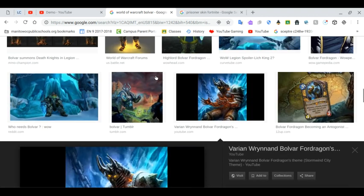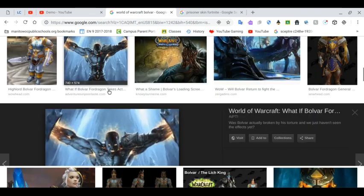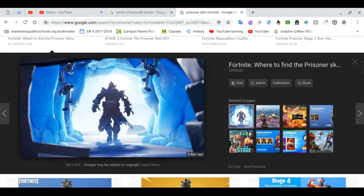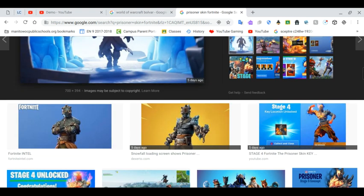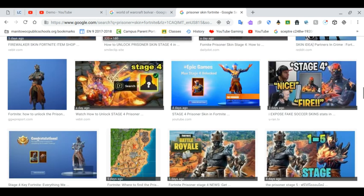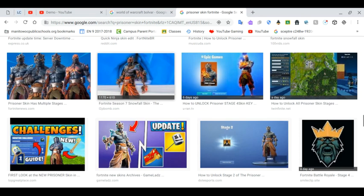You're probably wondering why I'm talking about World of Warcraft and Fortnite together. Bolvar from World of Warcraft definitely looks similar to the Prisoner Skin. The Fire King from Fortnite — aka the Prisoner Skin — was chained up. He looks the same; it's basically the same thing. We have Stage 1, 2, 3, and 4 of this skin, but we don't have Stage 5 yet. People are asking: what's Stage 5 going to be?